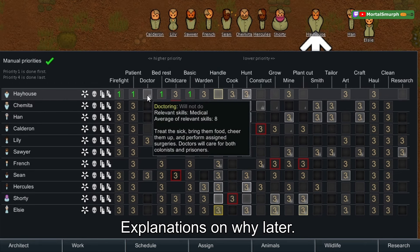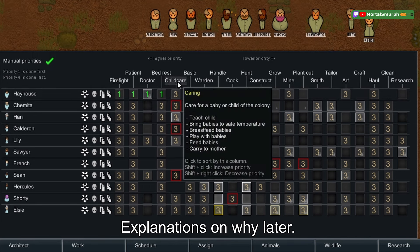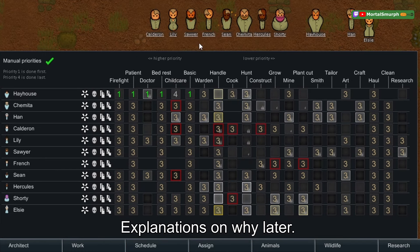If you want the person to be a doctor, set that to one; if you don't want them to be a doctor, leave this blank. If you have the Biotech DLC, you'll have a childcare column — set childcare to four. Children can teach themselves at the desk; you don't need to have anybody do it.